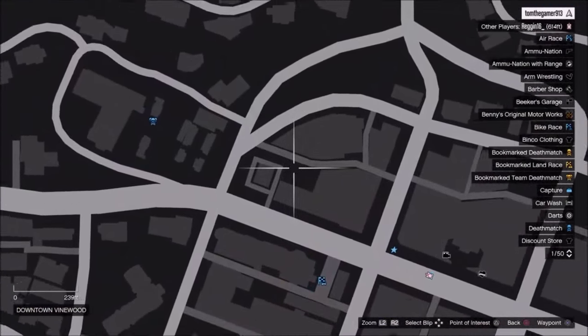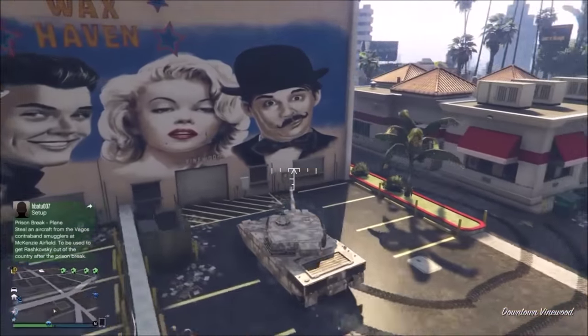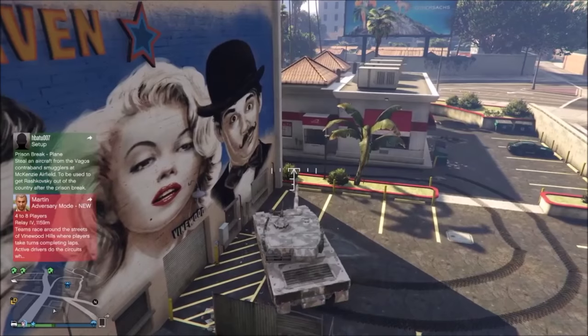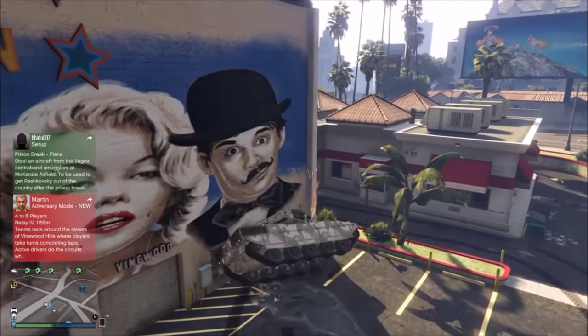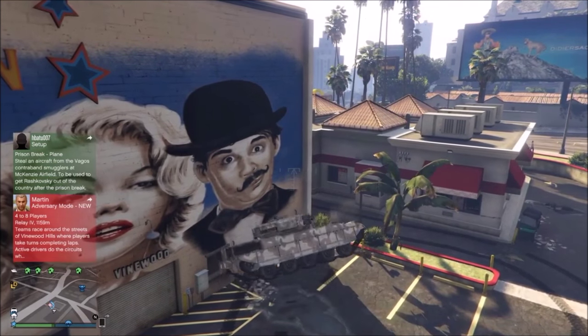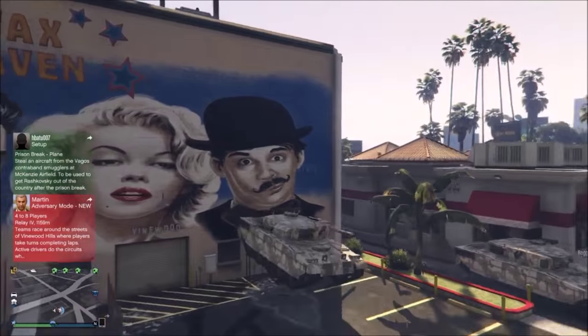As I said before, just come right here. And once you're in this back car park bit, you see this wall here — the one where it has the door that opens, well it doesn't open but it's like a shutter. And you see this box on the wall — you just need to keep reversing into that, and eventually you should see your tank starts hovering like this.